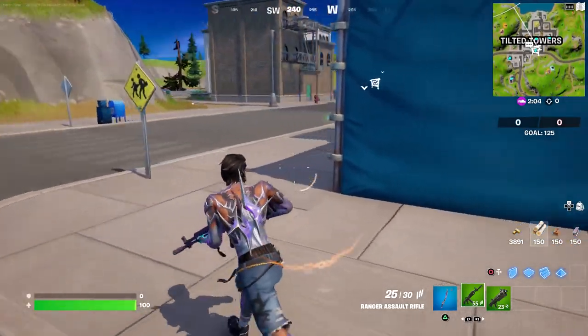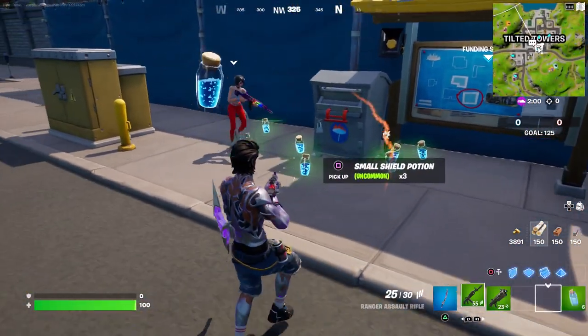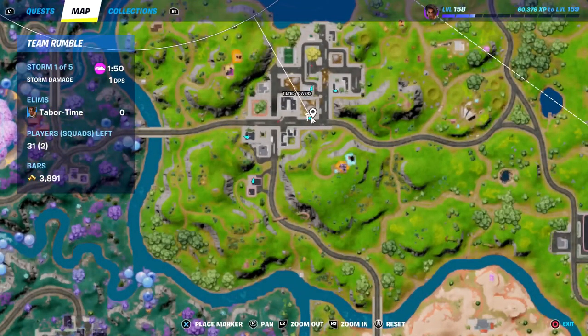One of the donation boards is right here. Every time you donate you do get some minis, which is cool — you can stock up your tent if you have one nearby. It's kind of on the southern aspect of Tilted Towers.